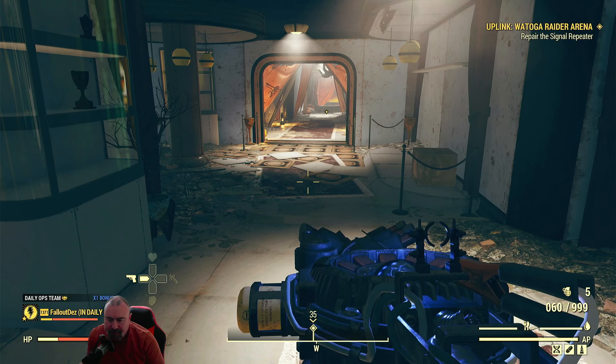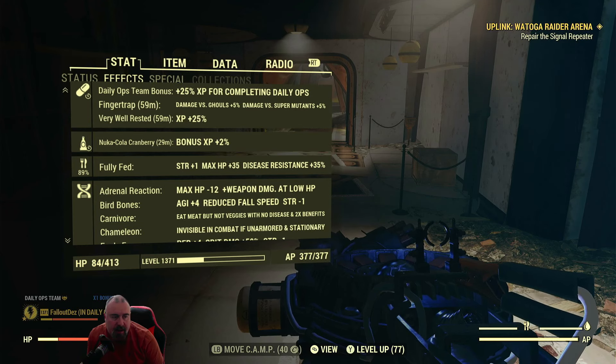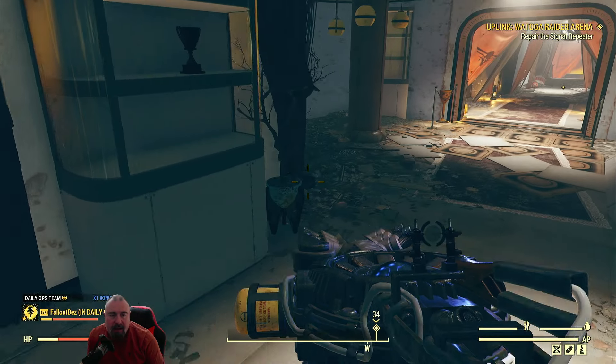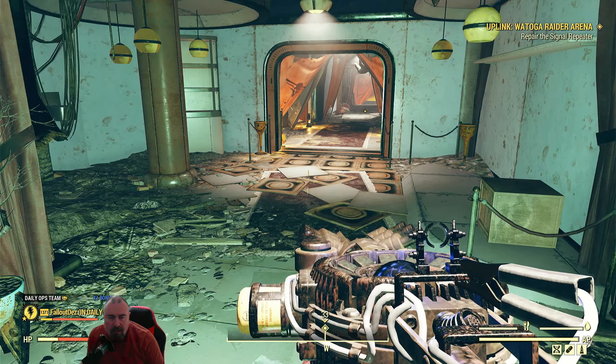I've got five grenades, and my water and food are up. So I can check on status effects - I've got 89%, so I'm classed as fully fed. That should keep me going until the end of the event. Nobody else is coming in, so I'm going to turn on my Pip-Boy light as well to light things up because we're inside.